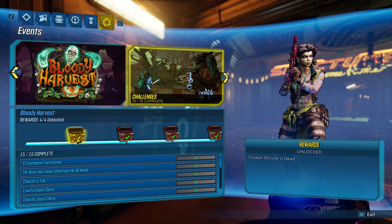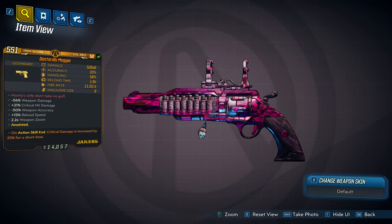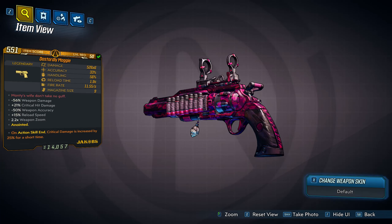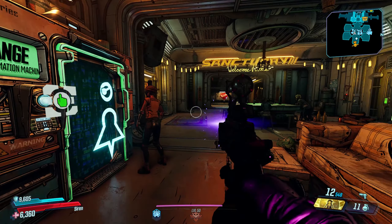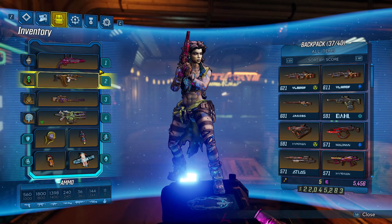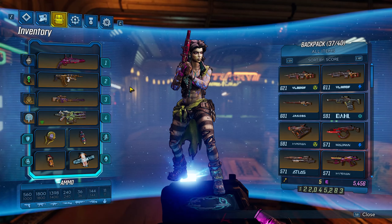At four challenges completed, you're going to unlock the weapon trinket 'Against Sunken and Dead,' and as you can see it's the little zombie right here. It's actually a pretty cool weapon trinket — it's actually a lot bigger than the other ones. It's kind of noticeable in first person, you can see it a lot more than the other ones, which makes it pretty cool. Plus I just like the little zombie theme itself.